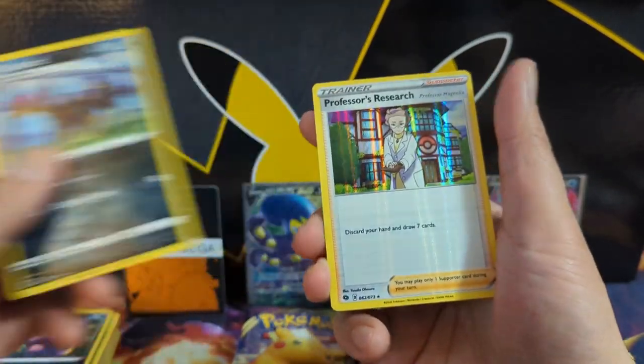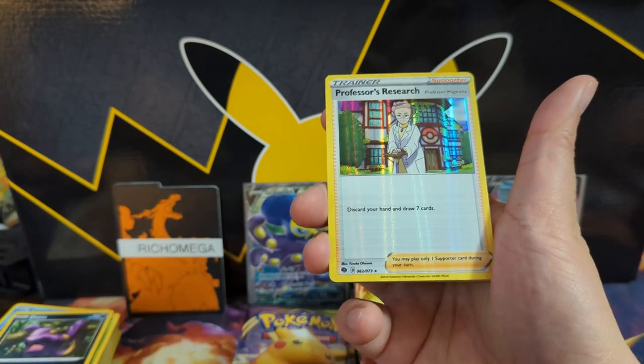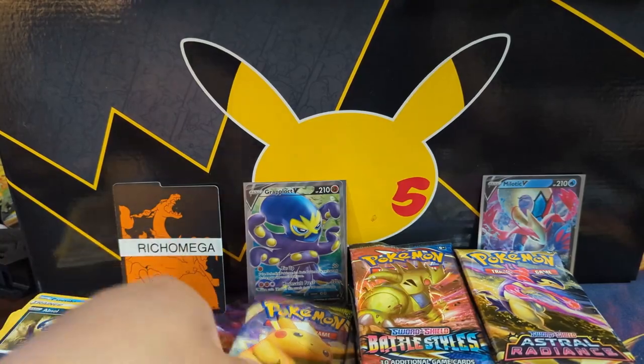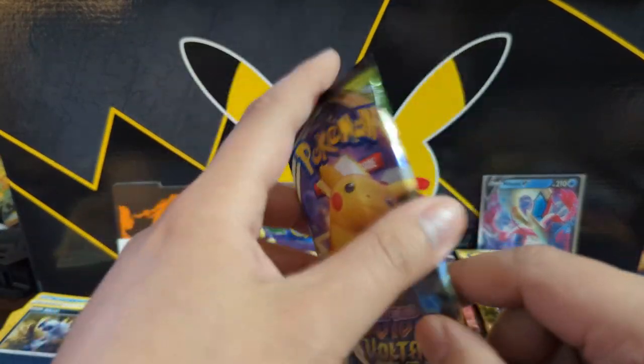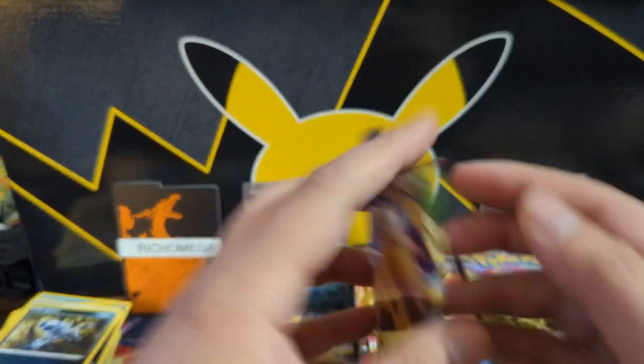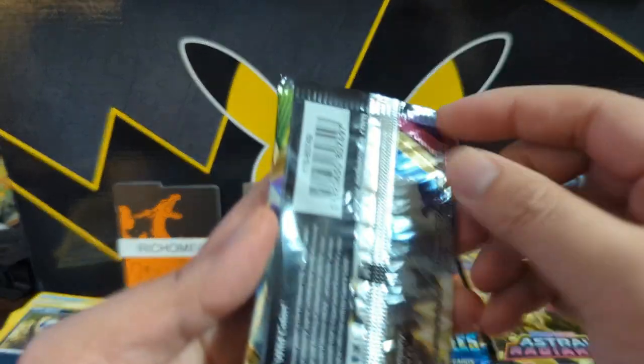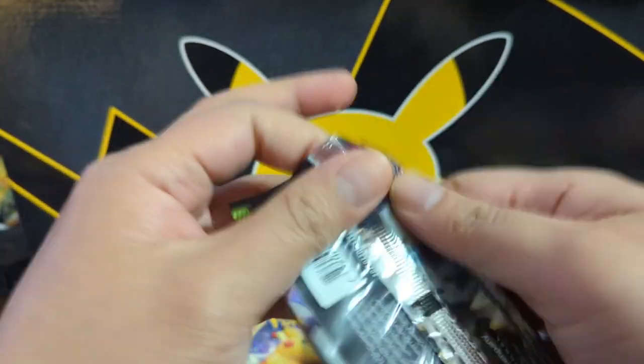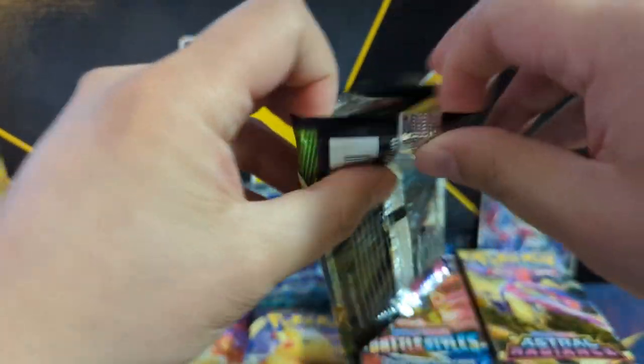Alright, Lightningrod into... wait, this was in this set too? I thought that was a Sword and Shield Base thing. Alright, Vivid Voltage, onto the Chunky Chew. Richard Omega — I think we opened a Sword and Shield premium box with the gold card previously.